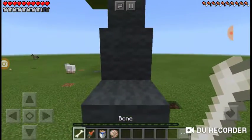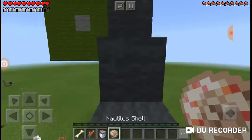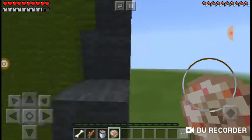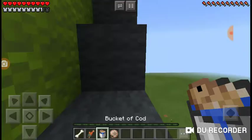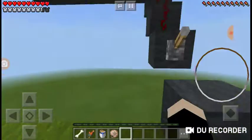The dead fisherman does have a bone, a cooked salmon, a shell — let's call it a shell — and a bucket of cod. Okay, this is quite basic with some redstone.